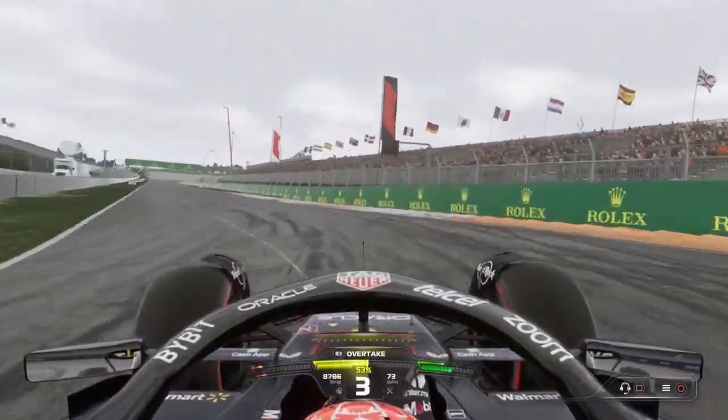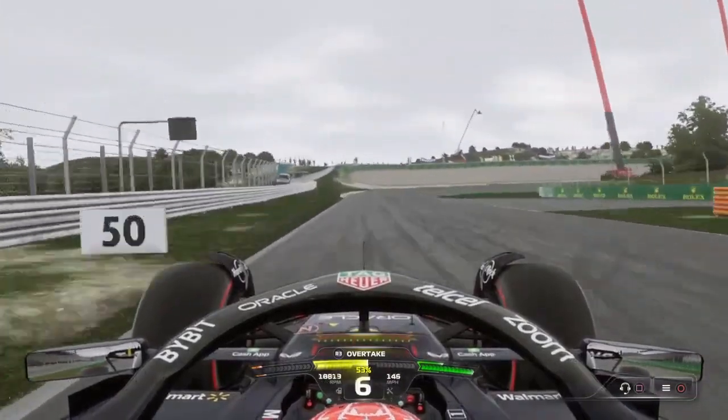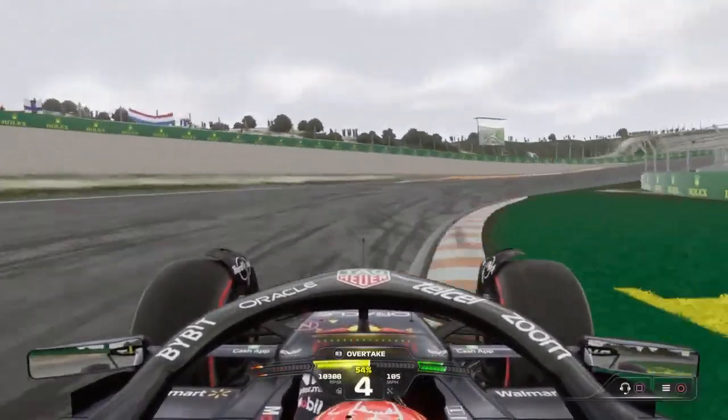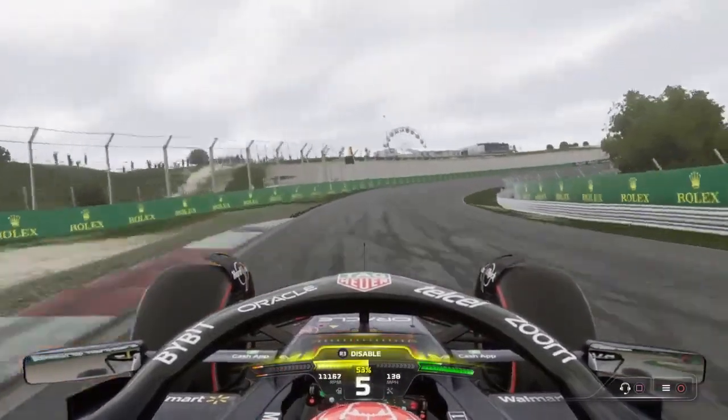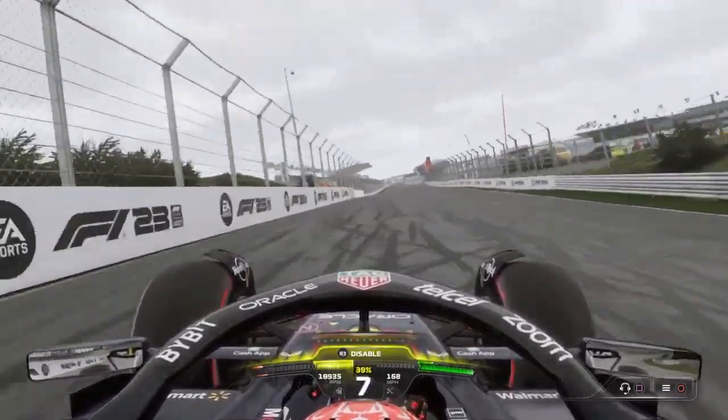Now turn 12, long, very slow corner, 4th gear, now 5th gear. Heavy braking for turn 13, rolling the car in, back on the power. Now the banking, DRS zone here as well — it's been extended for this year.